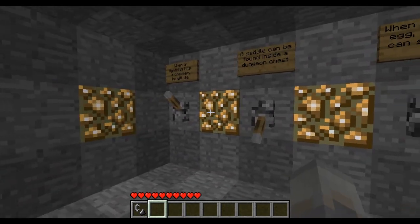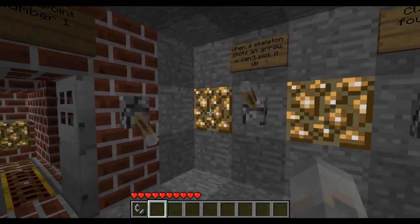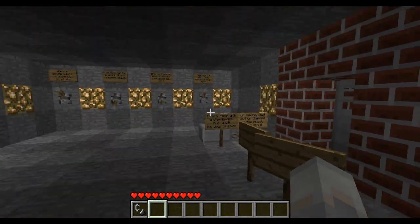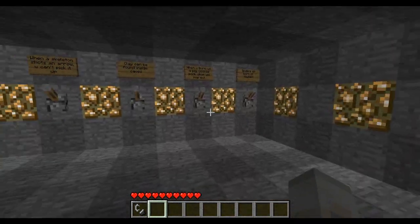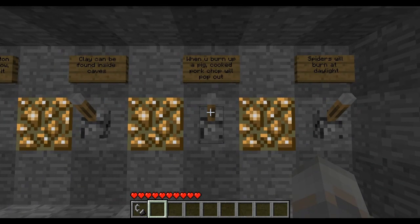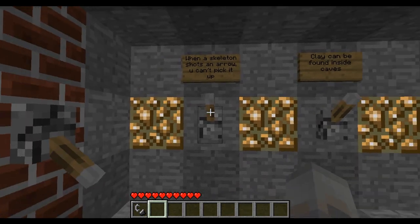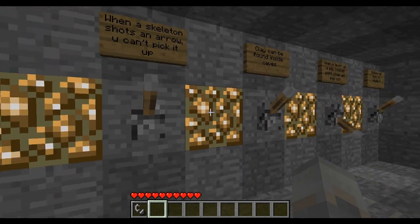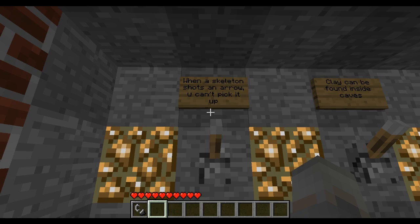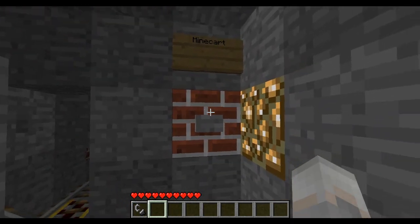...5, 6, 7, 8, 9, 10, 11, 12, 13. I don't think that's part of this room, so I'm going to say 13 — so that's false. Spiders will burn in daylight — that is false. When you burn a pig, cooked pork chops will come out — true. Clay can be found inside caves — I believe that's false. When a skeleton shoots an arrow, you can't pick it up — that's true. And then minecart.